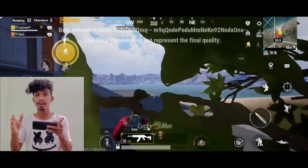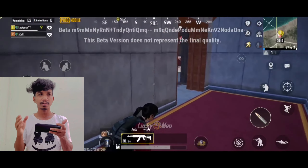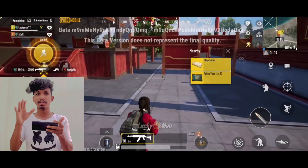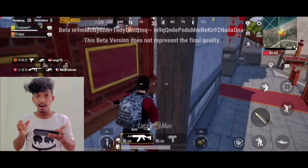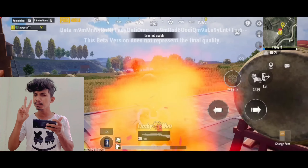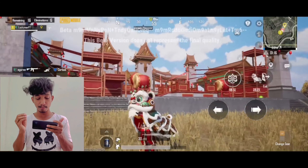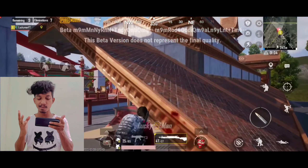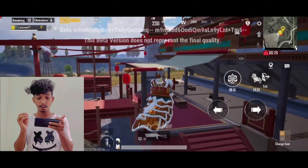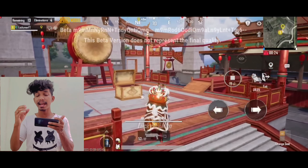We worked on the martial arts team — there were no points, and then there were other people. We went to the creative mode and now we have a creative area with two special abilities. So we are on the dancing linear vehicle. This is the type of vehicle — there is a variety of things. We can use this as a football.